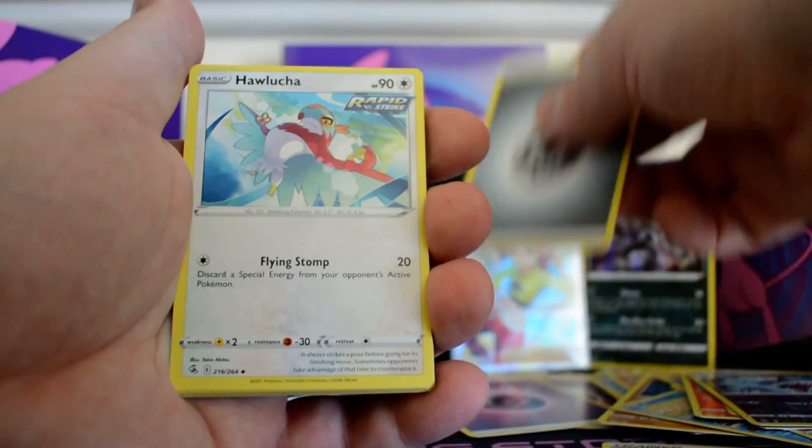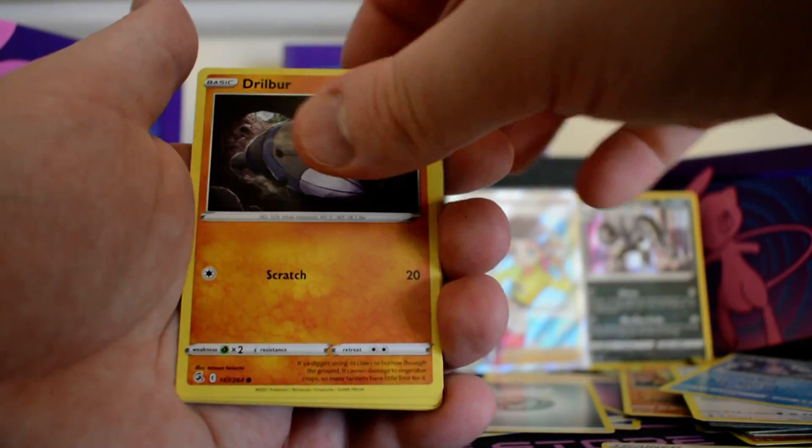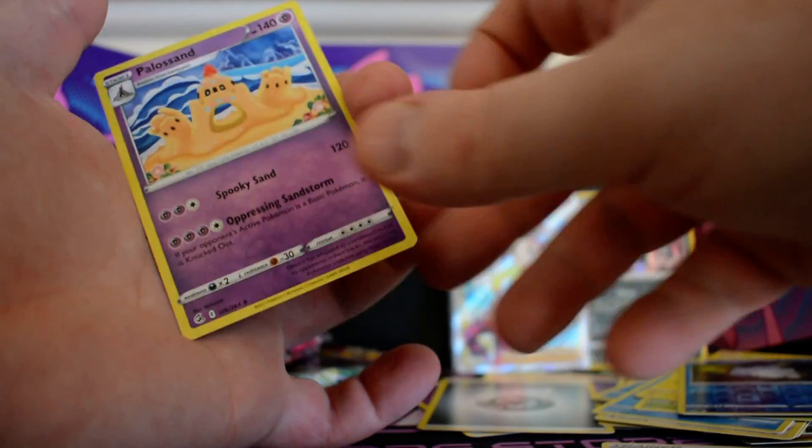Pack four: metal energy, Hawlucha, Lapras, Schoolboy, Dreepy, Bunnelby, Mudkip, Caterpie, Morpeko, reverse Snom, and a Palossand.